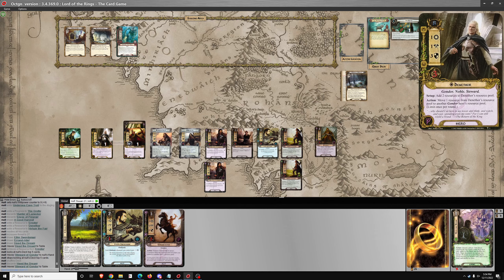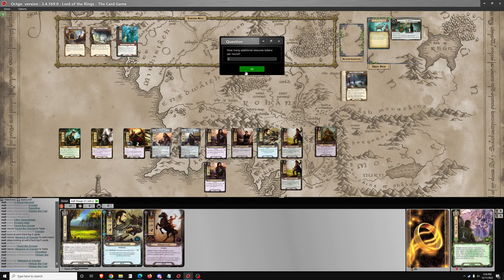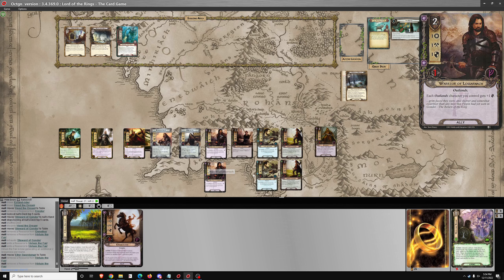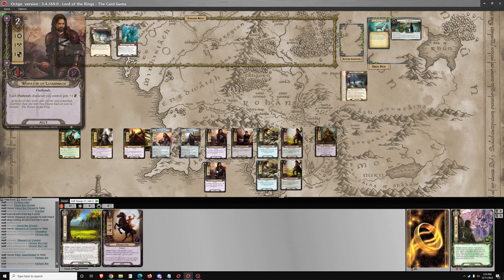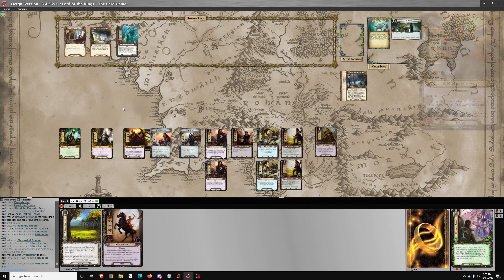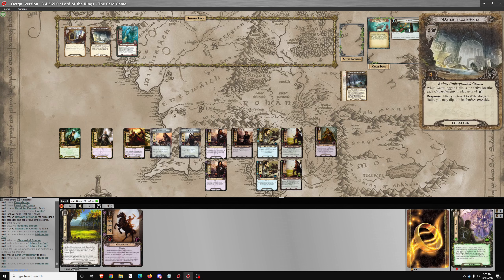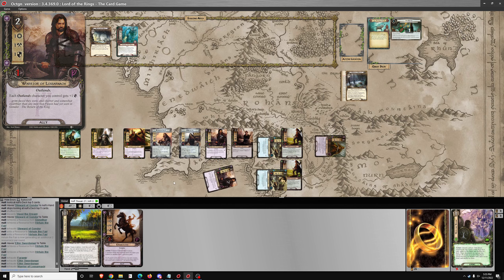Pay for Steward of Gondor with 2 leadership resources, then exhaust it for 2 resources on Hirluin. And we'll get out the 2nd Ethir Swordsman. So, while an underwater location is the active location, players cannot play attachments or allies. I want to have a good setup before I move to my first underwater location — questing for 12.